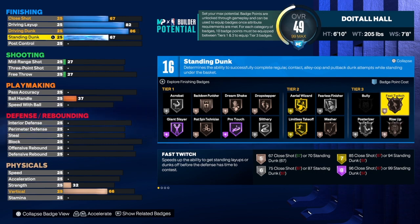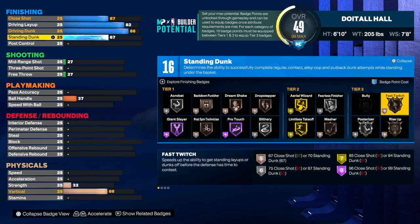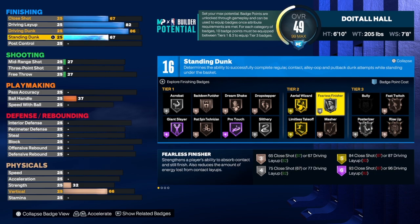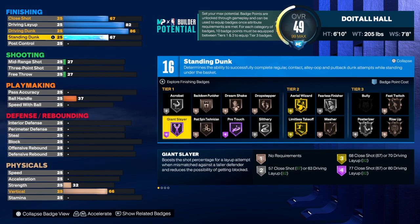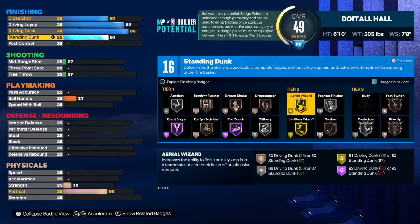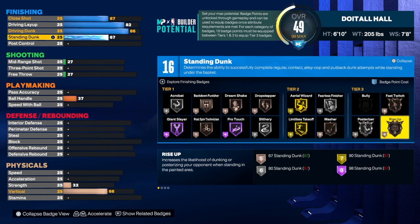For the standing dunk, we're going to get that to a 67. As you can see, we do get 16 finishing badges. With those 16, I'd go with fast twitch and post the rise. If you want rise up, that'll be an extra five badges — so that's 20 with finisher on silver, 25 with limitless takeoff on gold, 27 with slithery on silver. Rise up is a great badge if you finish a lot at the rim, but it's not a necessity.